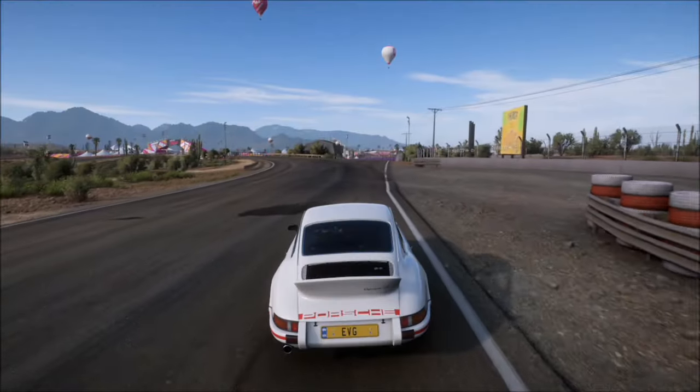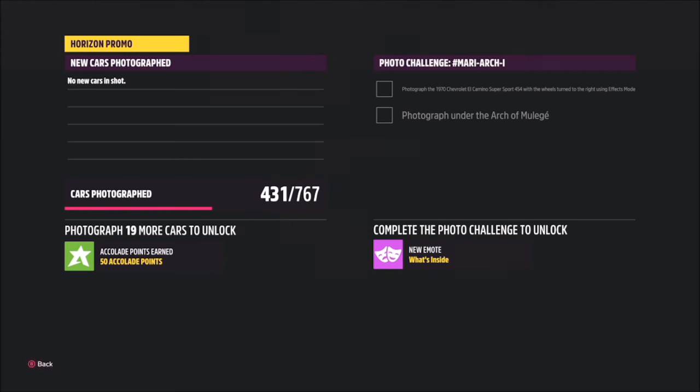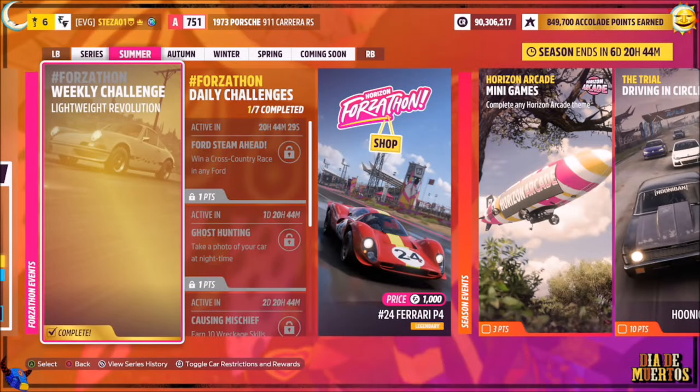The last challenge is super simple — it just wants you to take a photo. Come out of the menu, hit up on the d-pad, then hit the right bumper button and it will take a Horizon Promo quick shot. That'll be the final challenge complete and this week's Forzathon complete.